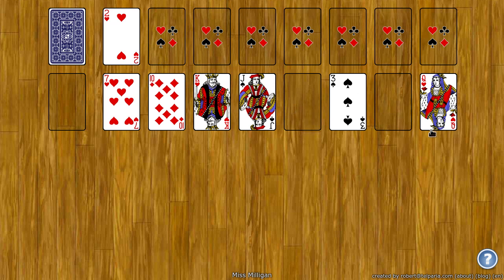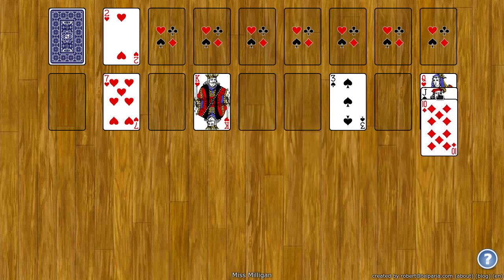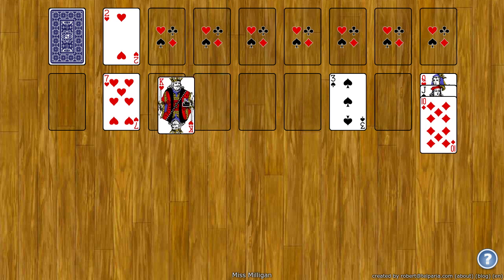The tableau builds down by alternating color. So I can take a red ten and put it on a black jack. I can take a black jack and put it on a red queen. Empty spots can only be filled with a king or a pile starting with a king.